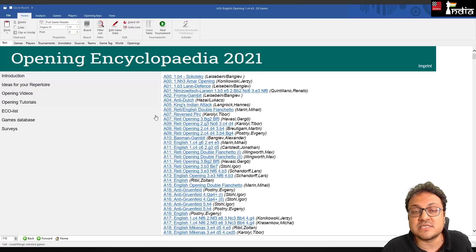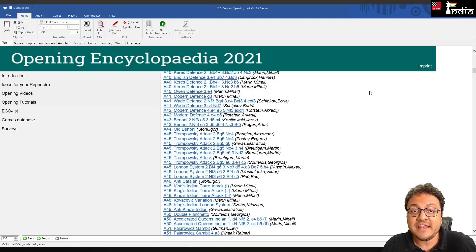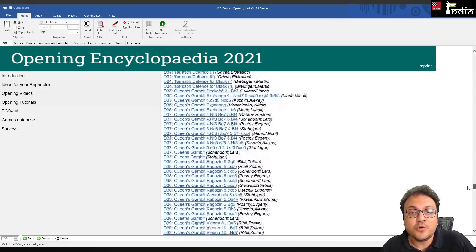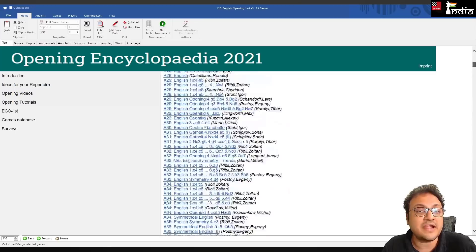The ECO List section organizes all openings by ECO code — more for players from the Informator era when everything was classified by ECO. You could ask someone the ECO code of the King's Indian and they'd say E58, or Nimzo-Indian E80; they knew everything this way. Here you can find all openings from A00 to E99 — 500 different openings — nicely arranged by ECO list.